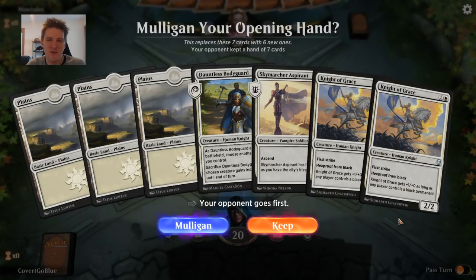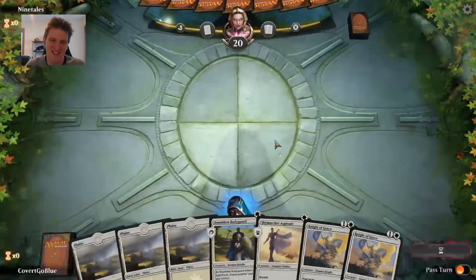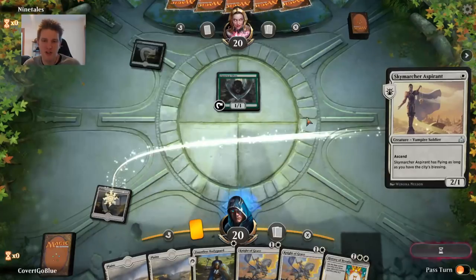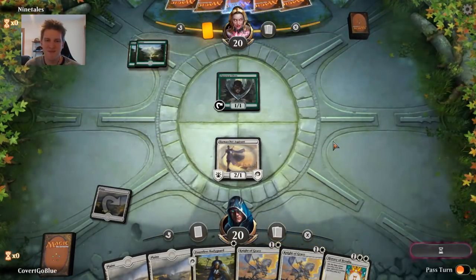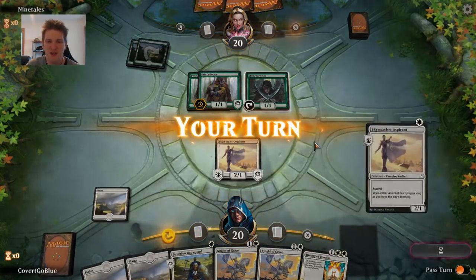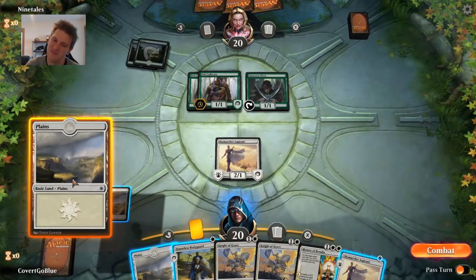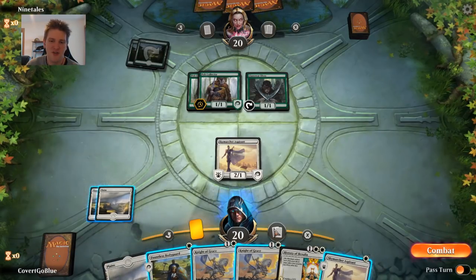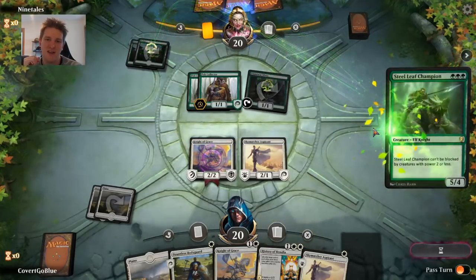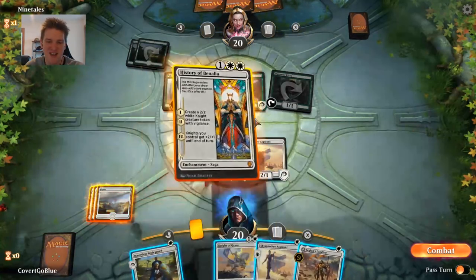Our final battle, our boss battle in this seven-game event, is against the Nine-Tails — Naruto fans know of which I speak. Llanowar Elves to launch the party, Sky Marcher Aspirant from my side. Always want to play the Bodyguard to protect something. This is going to be big green — big green is scary, it can just go harder than we do. We don't have that much to deal with a Ghalta. Do I do double creatures then Benalia? Knight of Grace could be very useful.